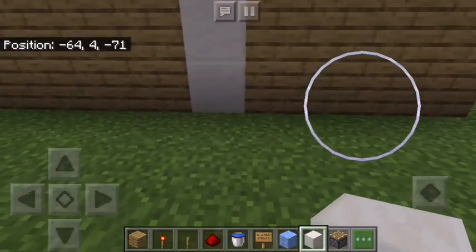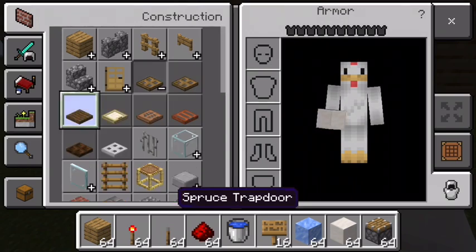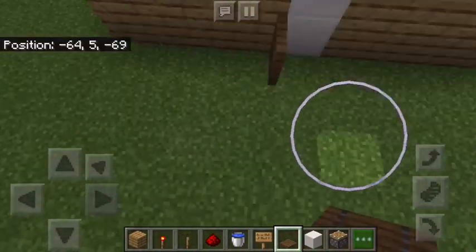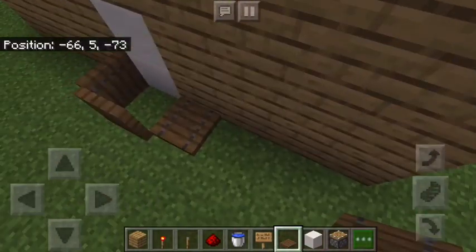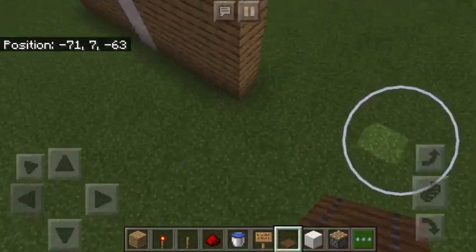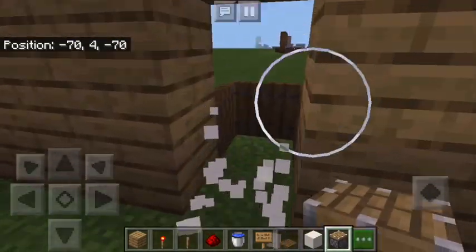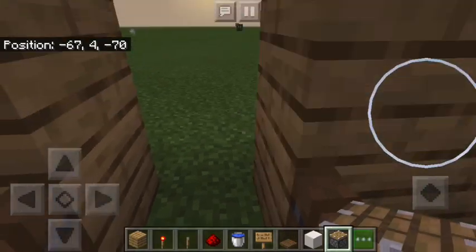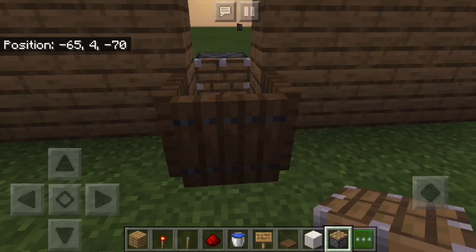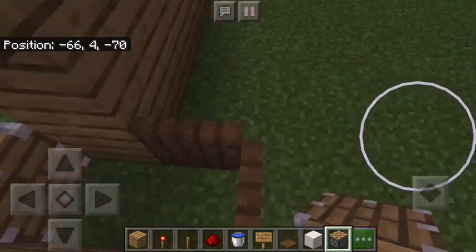Now we're going to put these here to mark it — we'll probably have to take those out. You can use any type of trapdoor you want; any trapdoor will work. You're basically making a little box, and this is what's going to hold the water until it turns into a water stream. Around the back here, we're going to have a piston. The piston is what's going to be turning the water from just standing still water into a water stream. But the piston is not extended, and that's where the NOT gate comes in.